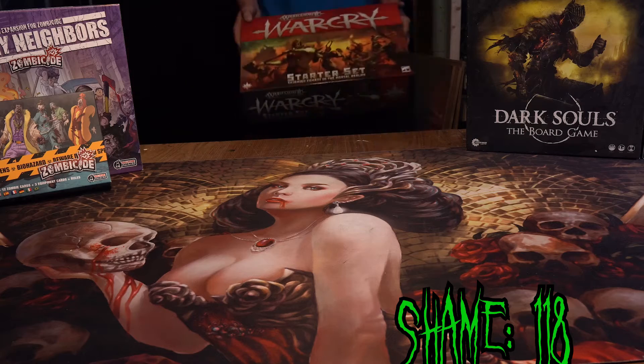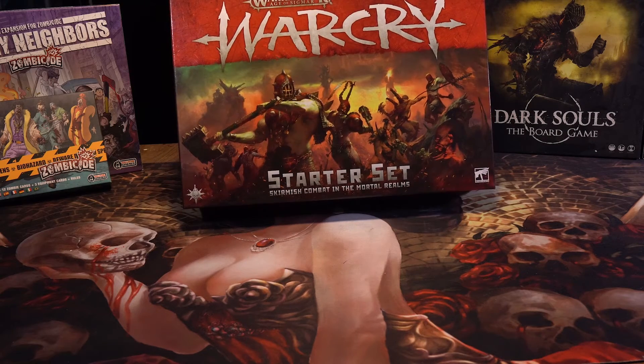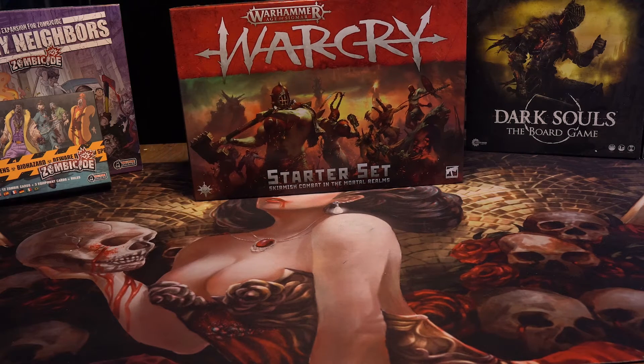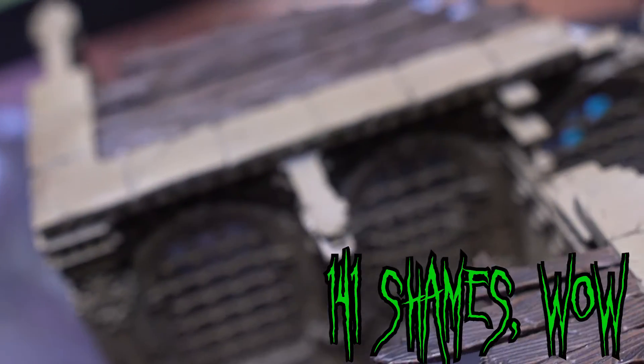In contrast to the last game, the original Warcry starter set is absolutely beautiful. I've already base-coated some of the terrain in this box, and it is some of my favorite plastic terrain — it looks amazing on the table, not to mention the two brilliant warbands that come with it: the Iron Golems and the Untamed Beasts. Counting the terrain and miniatures, there are 23 models in this box.